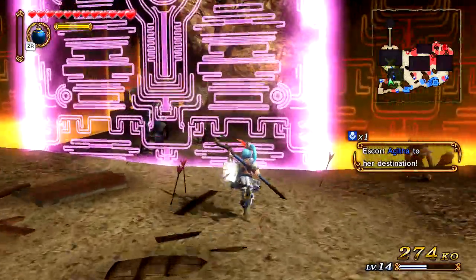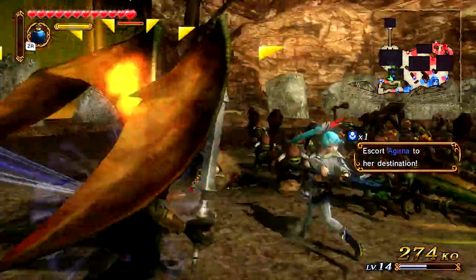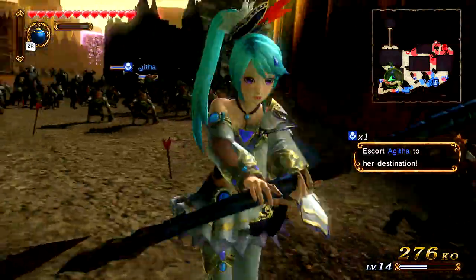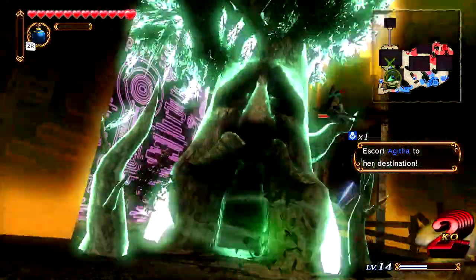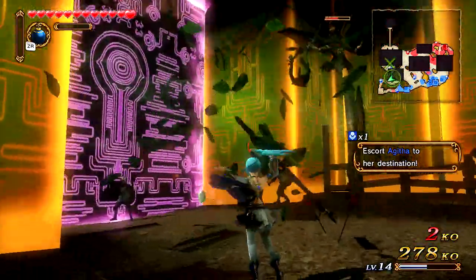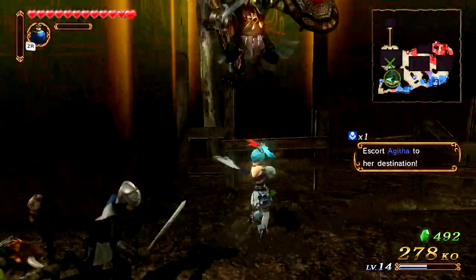I'm heading back towards Agatha right now to help her out. I think our base will be fine. We can actually walk right past the gate — I thought it was literally blocked off, but no we can make our way through. Alright, let's go ahead and use our Musou because I don't want to deal with this guy.